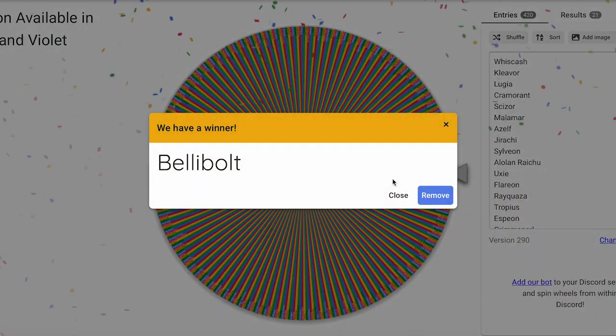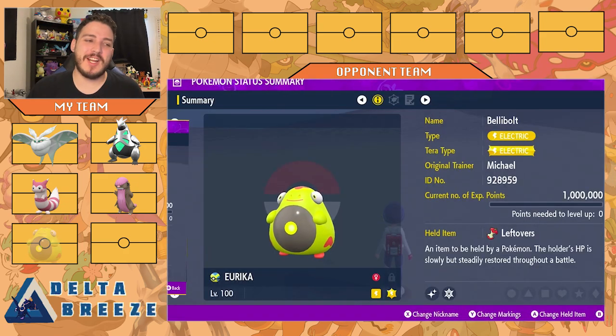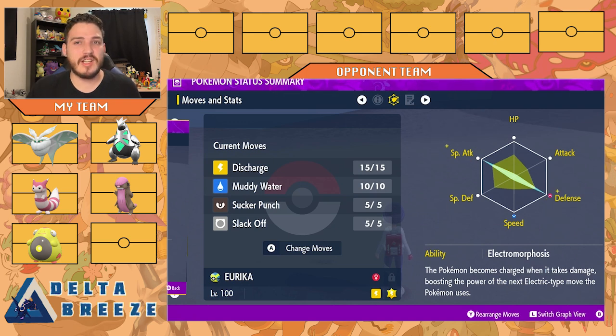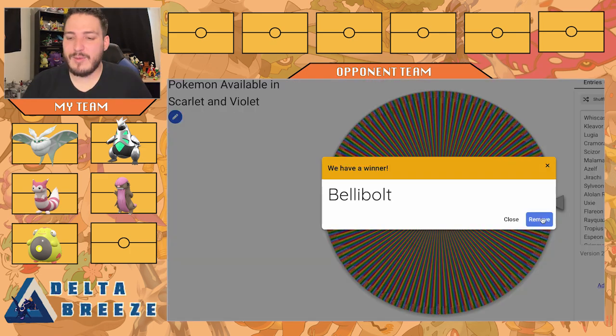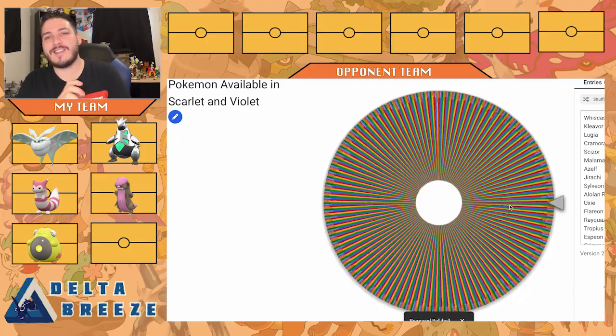Our next mon is Bellibolt! Two Electric types, but I love Bellibolt. We have Eureka here, my shiny Bellibolt with the leftovers for longevity. We have Discharge to paralyze things as a good Electric-type Stab move, Muddy Water for those Ground types coming my way, Sucker Punch for priority, and Slack Off for recovery. Electromorphosis — if I get hit with a move, it powers my Electric-type move, so that Discharge will do a good amount of damage. Max Special Attack and max Defense. Pairs really well with Frostmoth with that defensive core.